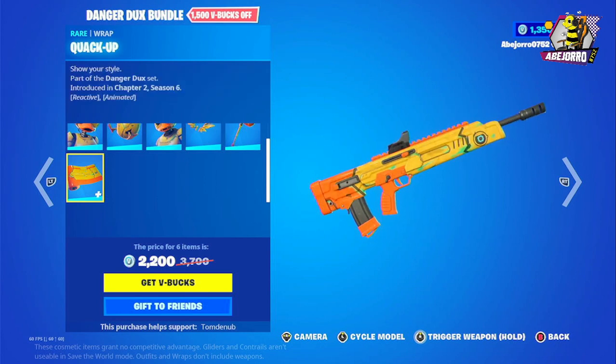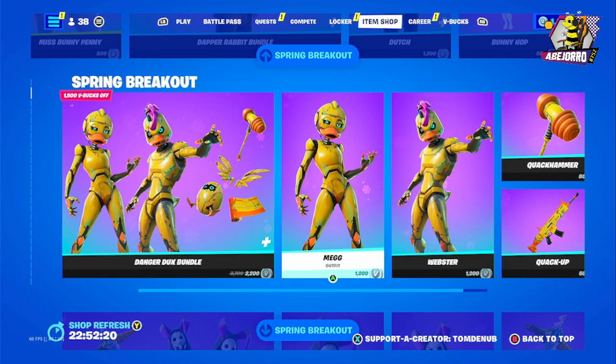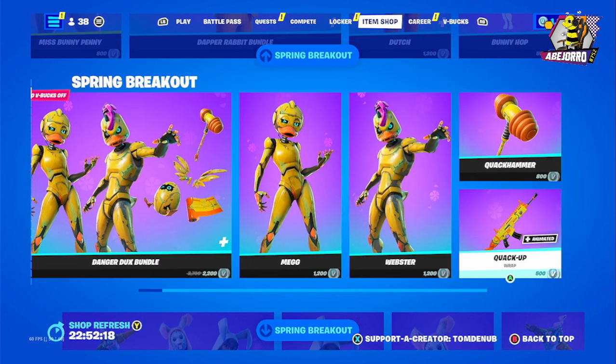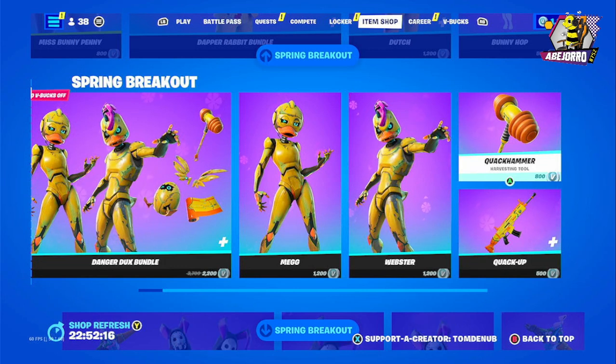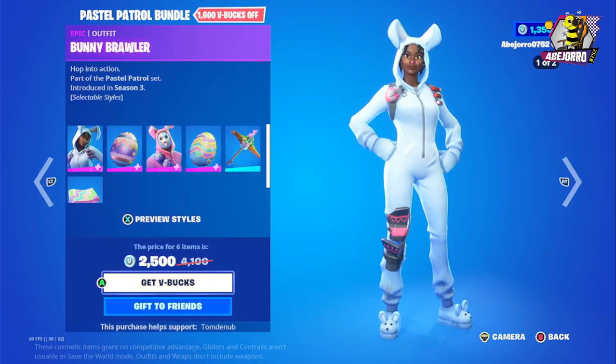The price for this bundle is 2,200 V-Bucks. Separately, the Mech outfit is 1,200 and Webster is 1,200 V-Bucks. The Quack Hammer is 800 V-Bucks and the grab is 500 V-Bucks.